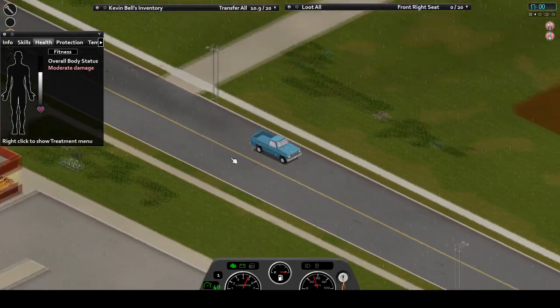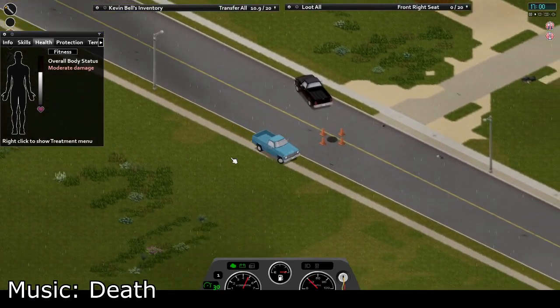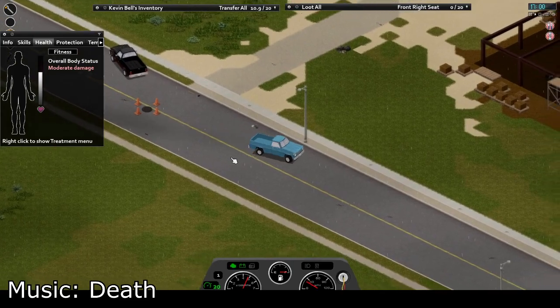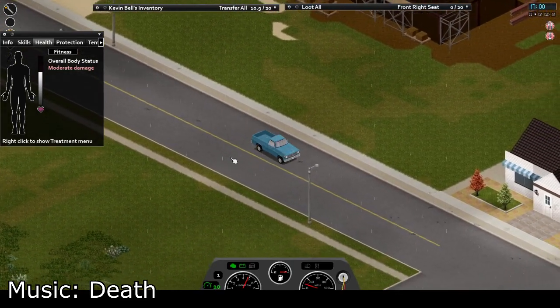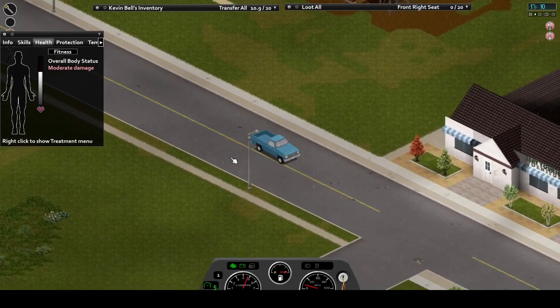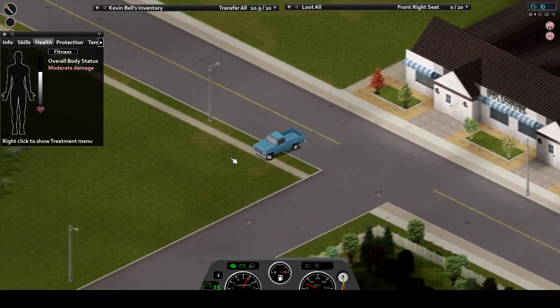Cars can be found in a variety of locations, though most commonly you're going to find them in parking lots, driveways, and roads. These three locations are where you'll want to look, and while that sounds vague, the entire world is filled with these three types of locations — so go nuts.